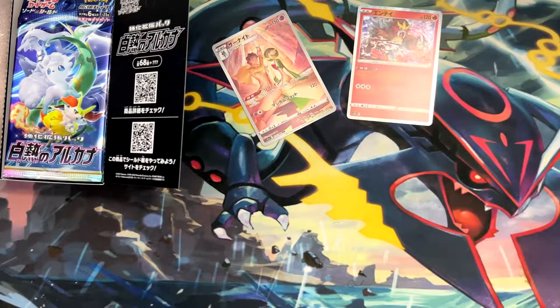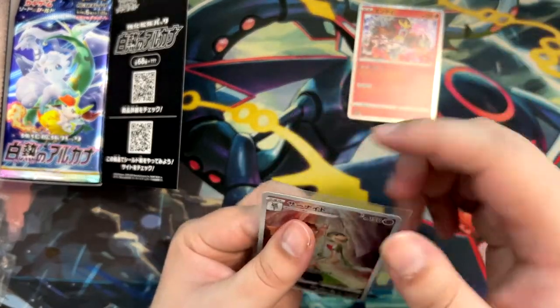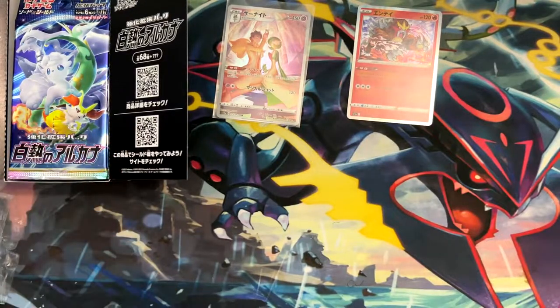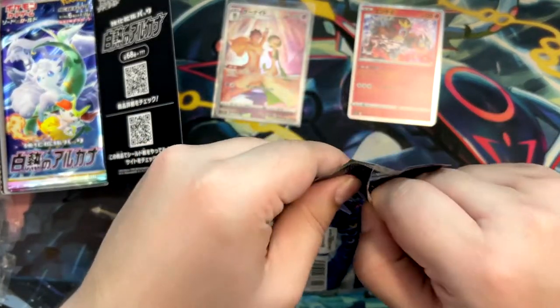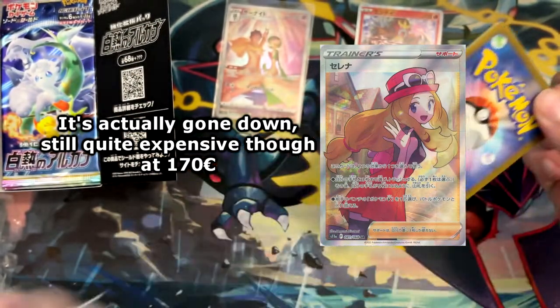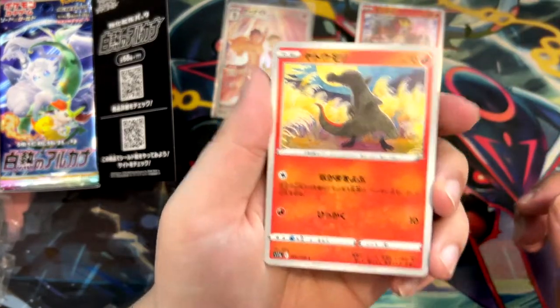So, Entei holographic. The other one that I'm chasing is the Braixen, also featuring Serena. There is a Serena Full Art in this one and that one is like crazy expensive — like over 300 euros. It does look cool and I think it's the first Serena Full Art.